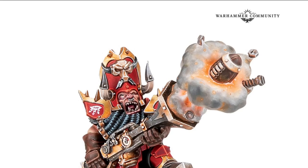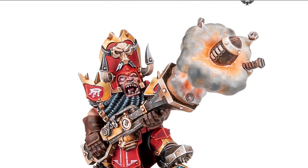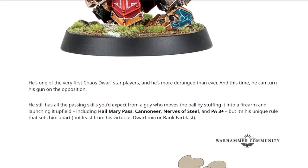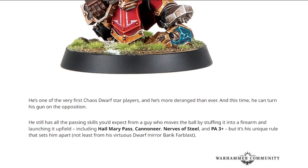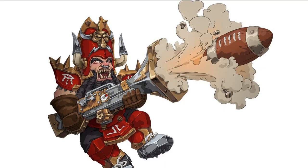He is back - Zarg Mardai. There's the picture, he's got a Mardai as well. The detail is incredible on the model, actually to be fair. It's a blunderbuss and it's got a ball in it, got some screws and stuff, and he has all the passing skills you'd expect including Hail Mary Pass, Cannoneer, Nose of Steel, and PA3+. So like Barrick Farblast, he's a very good passer of the ball, which isn't really something you're going to need. But he can also shoot people with his blunderbuss now - finally. Nice art.